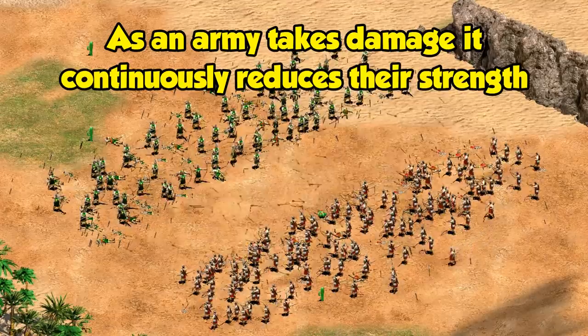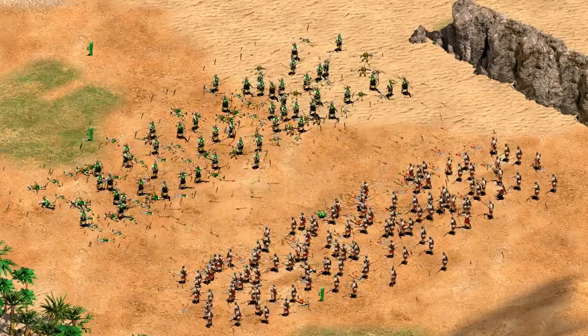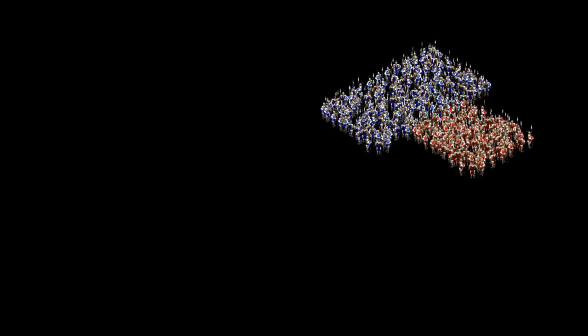When Lanchester published the equations in 1916, he used an illustrative example of two armies — red and blue — starting with 1,000 men each. The red army divided into two groups of 500 while blue kept theirs together. Lanchester reasoned that if blue fought the two red armies one at a time, they would come out victorious, supporting the axiom of divide and conquer — meaning you should divide your enemy's forces and defeat them one at a time.